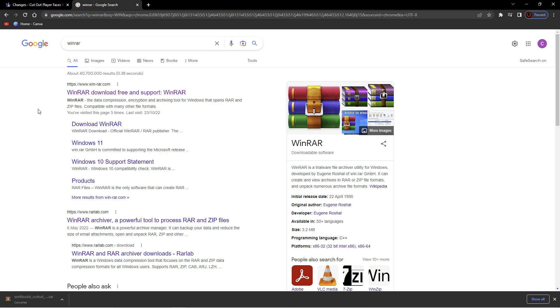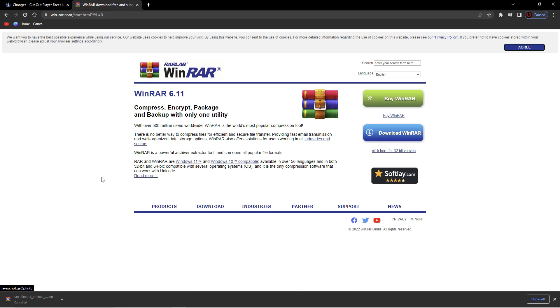To use WinRAR, if you haven't already got it on your computer, just type in WinRAR on your Google search. The first result will bring you to the site. You've got an option of being able to buy WinRAR or download a free version. Just clicking on that will get that tool for you, and then you'll be able to use it to download any further packs in the future.